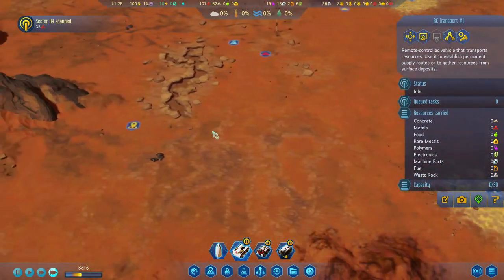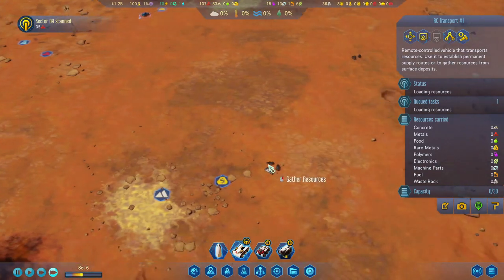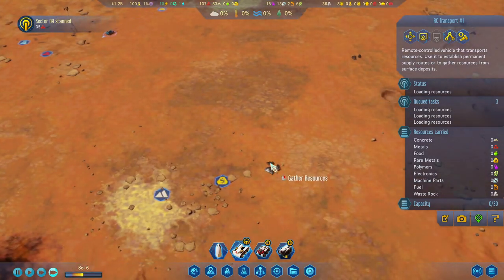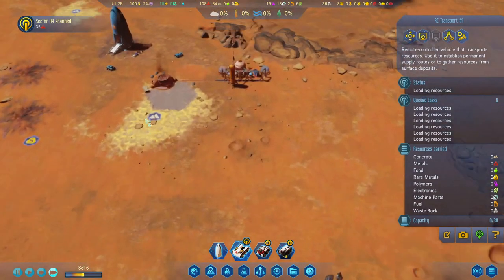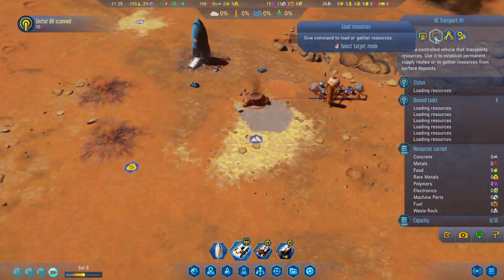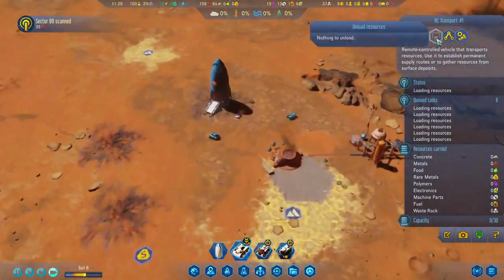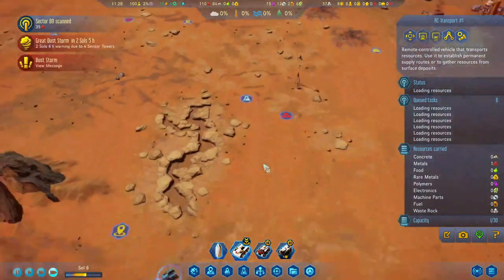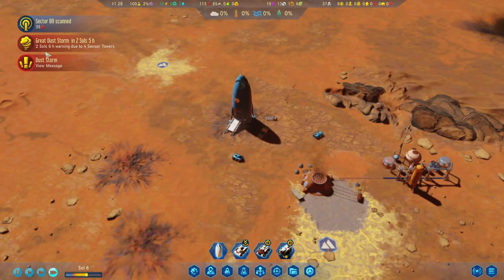Do we have any resources over here? Yes, we do. Let's pick up these ones. And with shift right-click we can queue up these tasks over here as well. And then once it picks up one... great dust storm approaching. We can have him unload here. Dust storm — right, so that's gonna turn off our moisture vaporators over here.